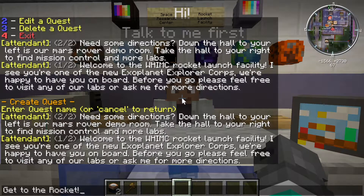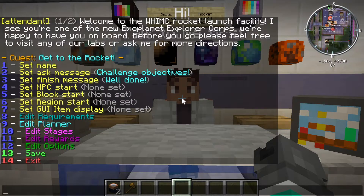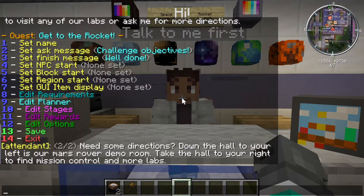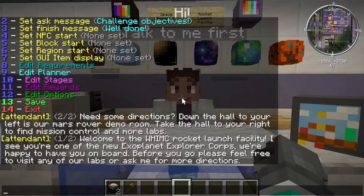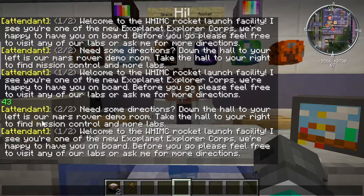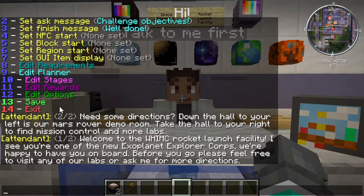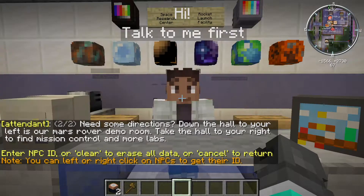I almost want to name it 'Get to the Chopper.' Alright, we're going to call that quest 'Get to the Rocket.' Then this catapults us into this very long and complicated menu set — but it's kind of like a checklist, you can think of it like that. We've already set the name for the quest, but we have to have a message for it — for both the beginning and the finishing. We also want to set which NPC triggers it, or a region. So I'm going to do this NPC. You remember the attendant is at ID 43 — you can always write that down. We're going to do 'set NPC start,' option 4, and I do 43. Now you'll see it says that the attendant is the one that starts this quest.